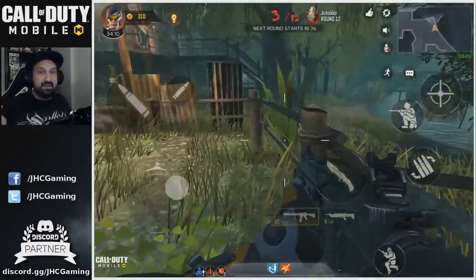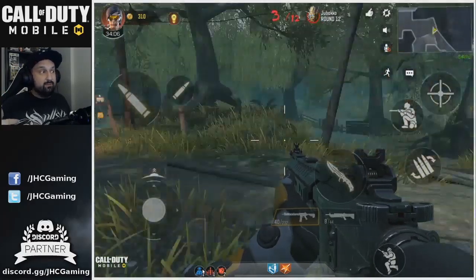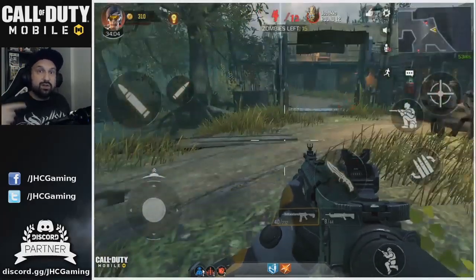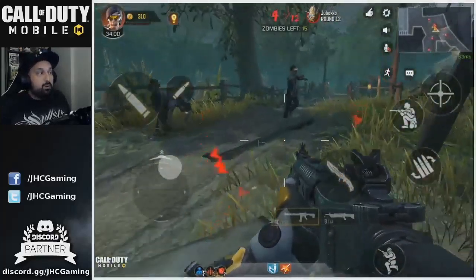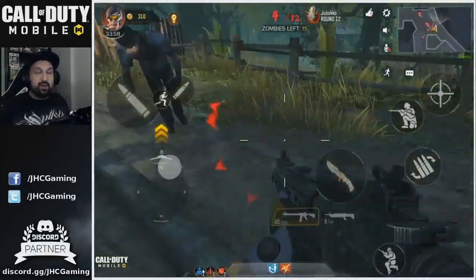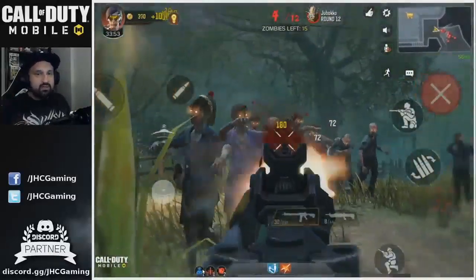At the start of round four I had already wasted six minutes of my run. I probably wasted 10-20 seconds on the first two rounds repairing boards, and another 10-20 seconds looking for the parts. So you should be able to do the first three rounds and the Easter egg in about five minutes.